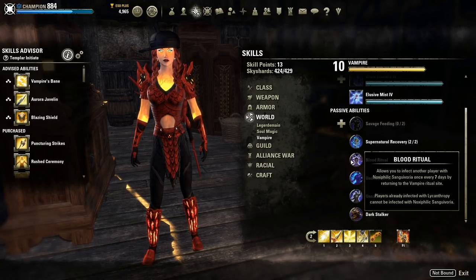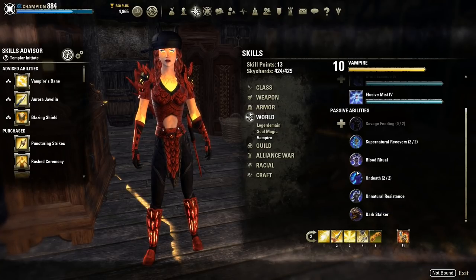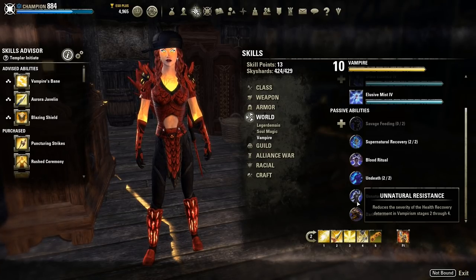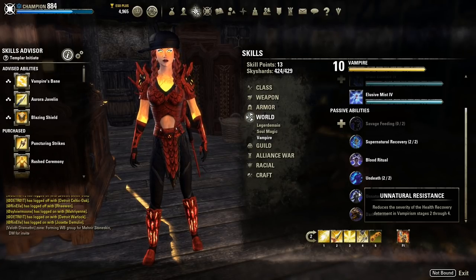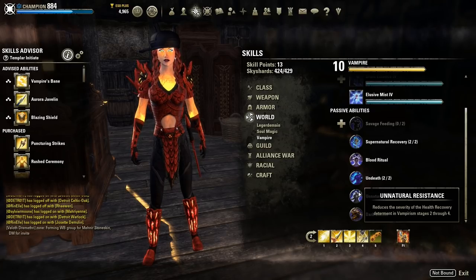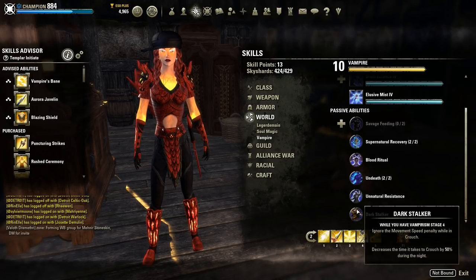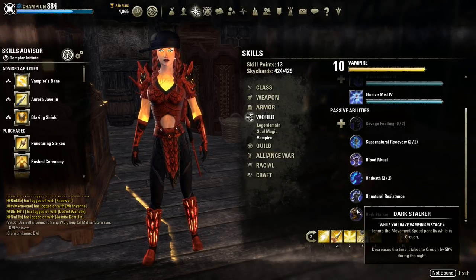The next passive is Undeath, which has two ranks. Spending both points reduces your damage taken by 33% when under 50% health. The next passive is Unnatural Resistance, which reduces the severity of the health recovery penalty determined by vampire stages 2 through 4. The last passive is Dark Stalker, which ignores the movement penalty while in crouch and decreases the time it takes to crouch by 50% during the night when you are vampire stage 4.